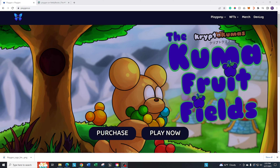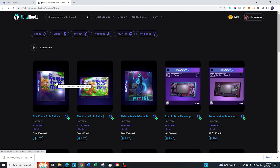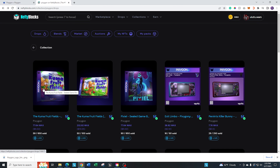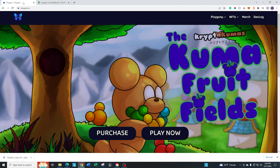This is the game that was released about a week ago called The Kuma Fruit Fields. Basically, this is more of a crafting style game — it does have some dangers. This is probably my favorite of the two so far. They still have both versions of the game available: the collector's edition, which comes with some extra stickers, and the regular box version. I went ahead and bought the standard version and opened it up. Full transparency, I have been playing it a little bit just to try and get used to it and see what the game is all about.